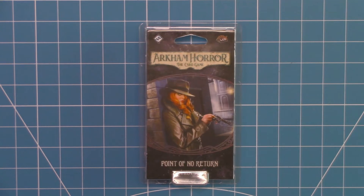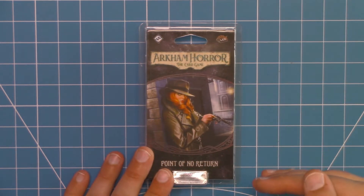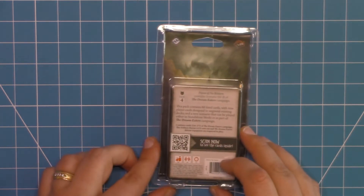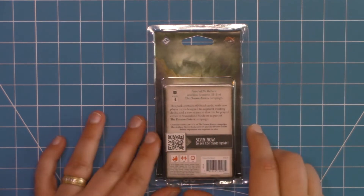Here we have Point of No Return. It is the fourth Mythos Pack for the Dream Eater's Campaign of Arkham Horror the Card Game. This is the third scenario for the B line within Dream Eater's, because if you remember with Dream Eater's, there is an A path and a B path. So this right here is Scenario 3B.